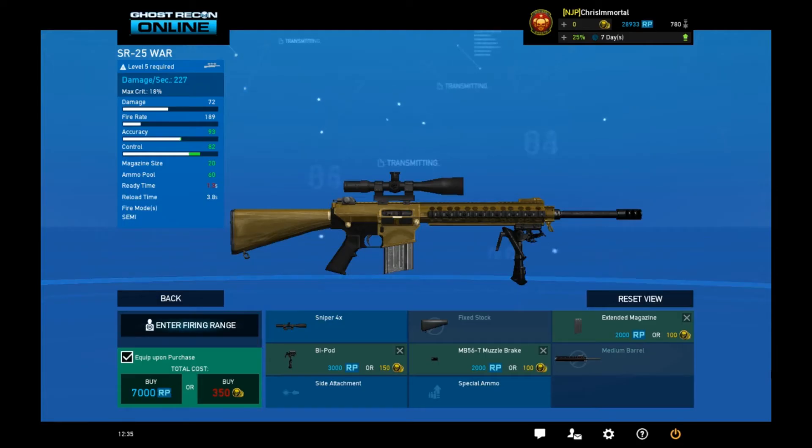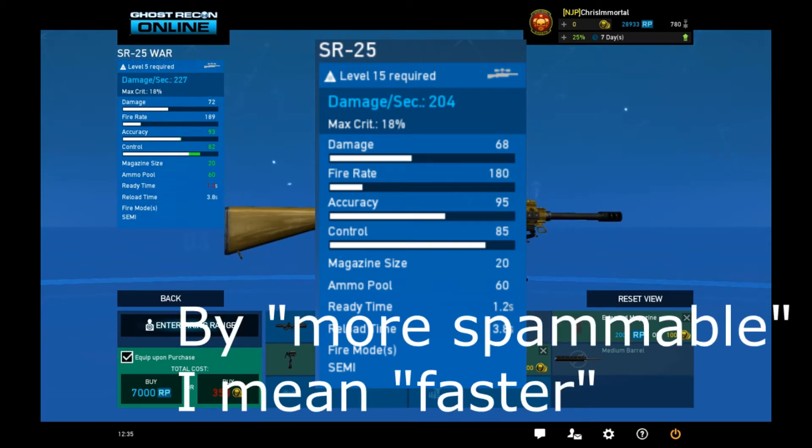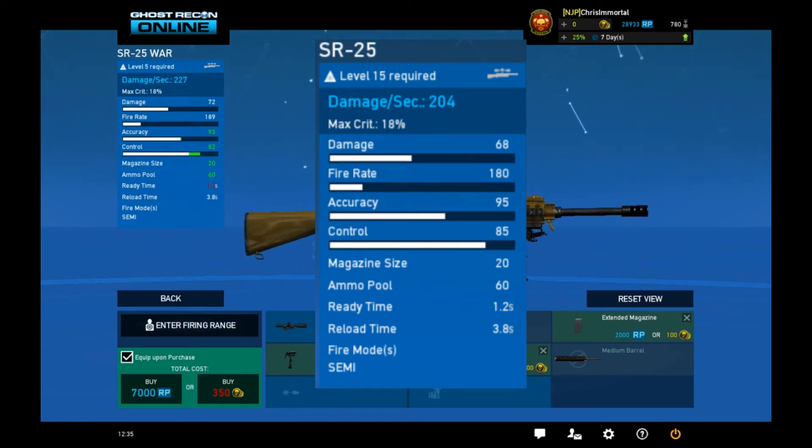You can do barrel attachments and change things up. Personally I'm more of a muzzle brake guy — I put a muzzle brake on this to get the control up a little bit. That way the damage will be better than the SR-25 original, it'll be slightly more spammable, and it'll be closer to the accuracy. There should be an image of the SR-25 original with a muzzle brake on screen as well.